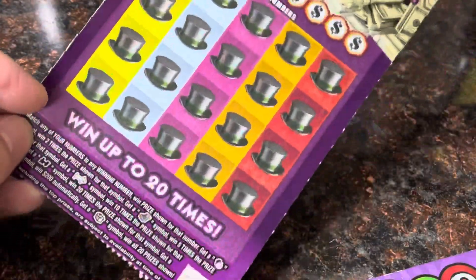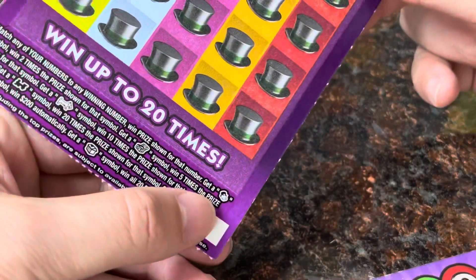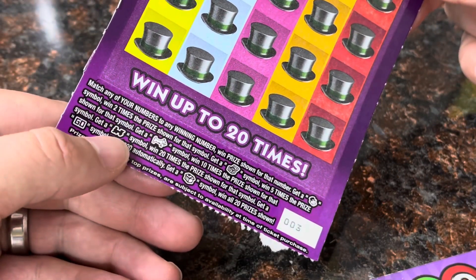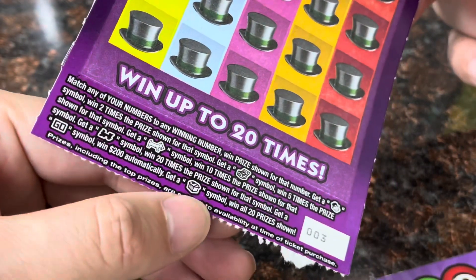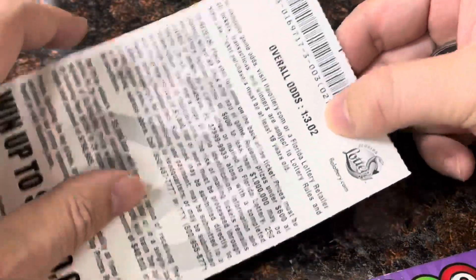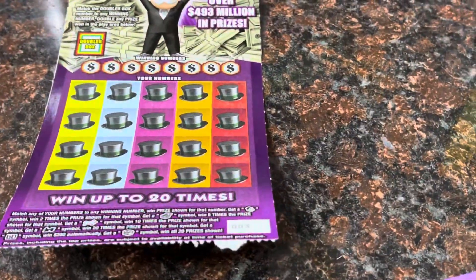So $20 Monopoly ticket number three. Mr. Magoo is the double up, the treasure chest is the five times, the dog is the 10, the train is the 20. The Go — I've never found it — that's an instant 200 bucks. And the Hotel is win all. It's odds one in three, so let's see if we can beat the odds here.